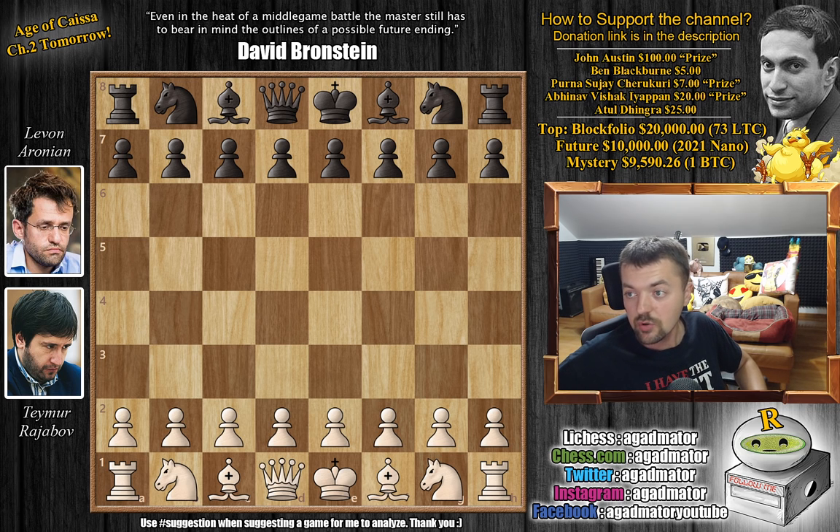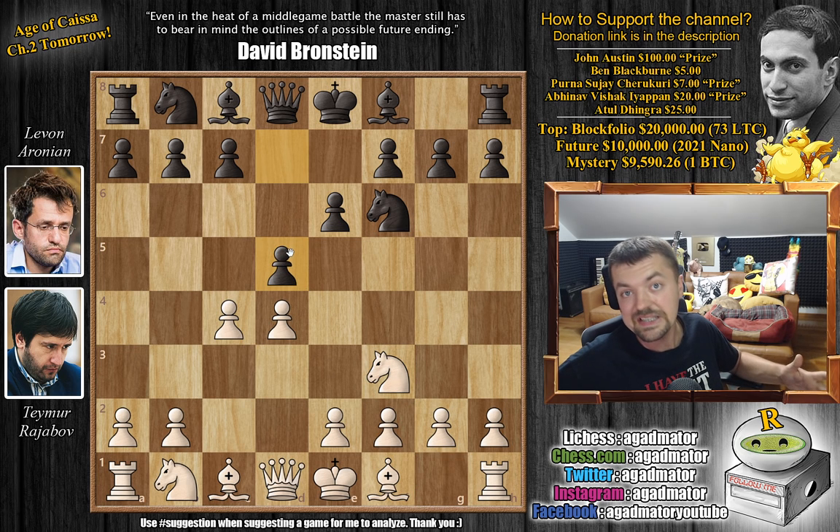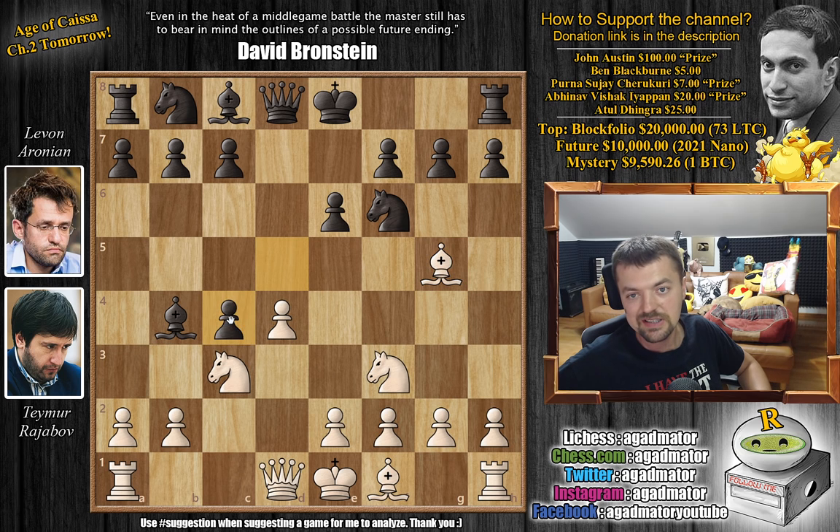Getting to this game: Temur Rajabov versus Levon Aronian. Rajabov opens with D4, we have knight to F6, C4, E6, knight to F3, and D5. So a normal Queen's Gambit Declined. Knight to C3 and the bishop to B4 — the Ragozin Defense. We have bishop to G5, and now D captures on C4, going for the Vienna variation.